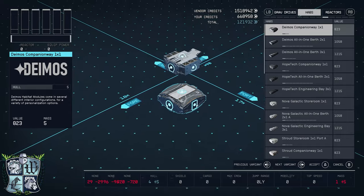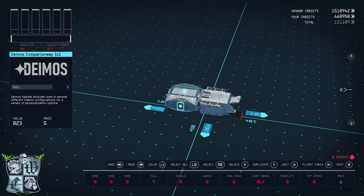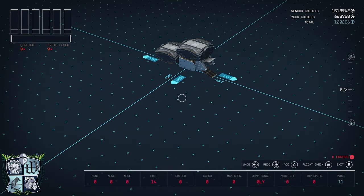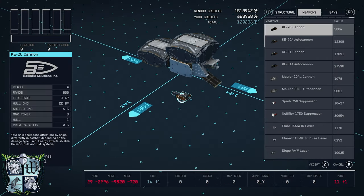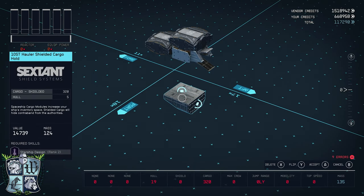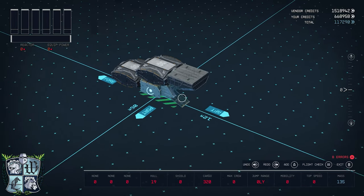If you've seen my other videos, you know I like to have a basic skeleton or structure off of which I can build the ship. I'm going to place these habitats here, and then go to my cargo tab and choose the 10ST hauler shielded cargo hold, which will go right there.